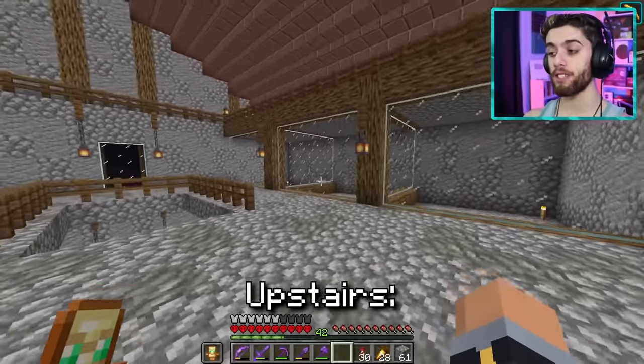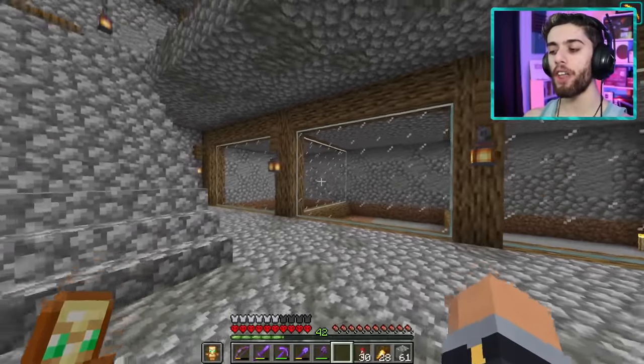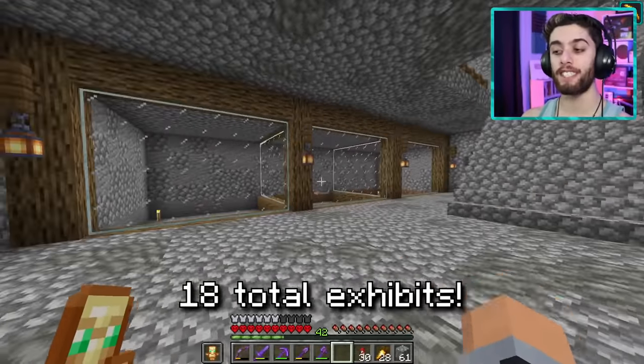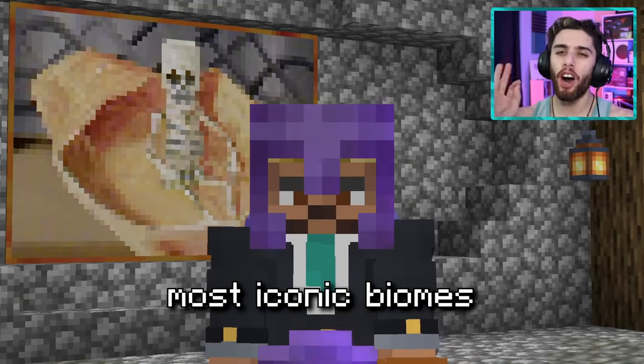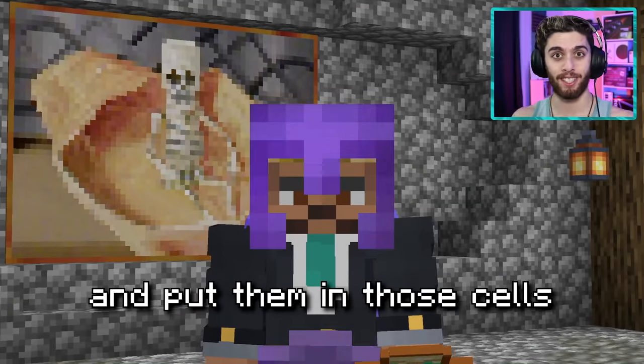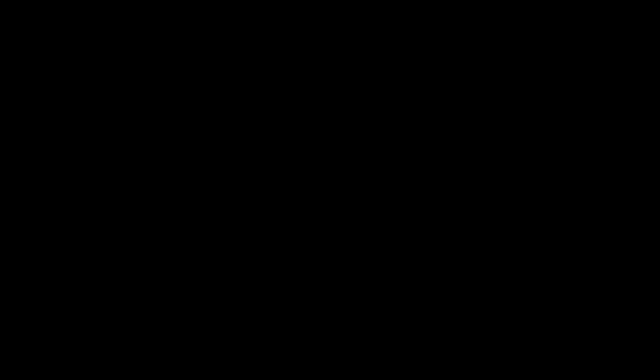We have an upstairs, we have the middle ground that you already saw, and we have a downstairs. So in total that equals 18 total exhibits. So that means we got to go pick out the 18 most iconic biomes in Minecraft and put them in those cells. It was now time to begin filling up the museum with biomes.